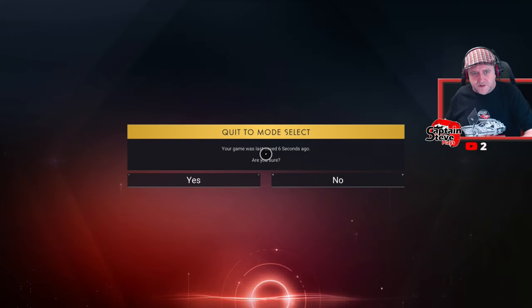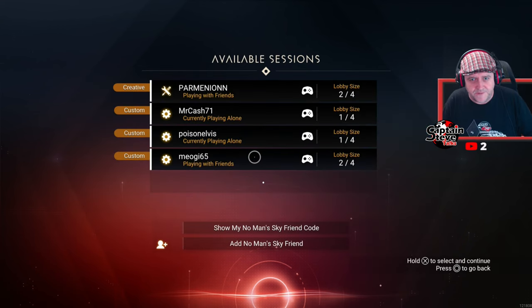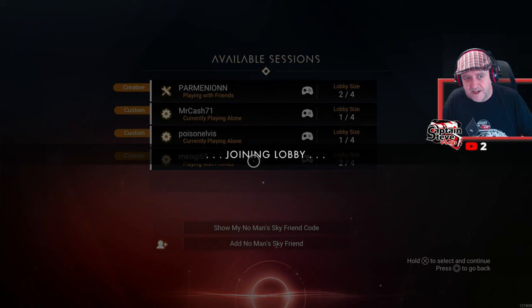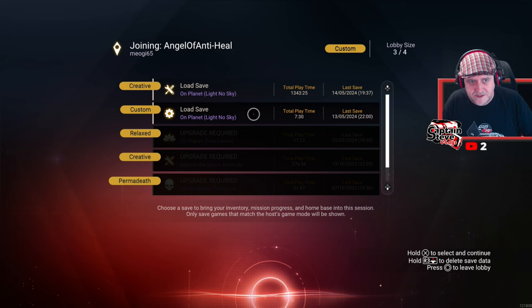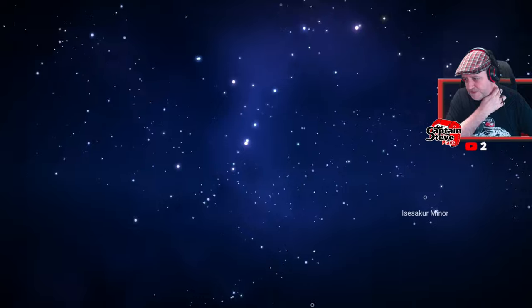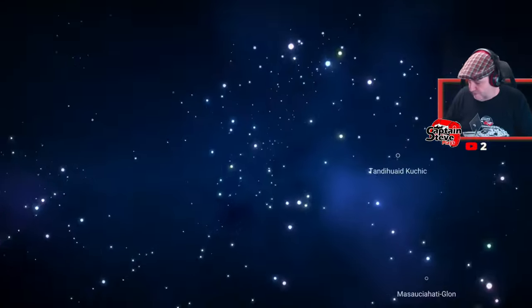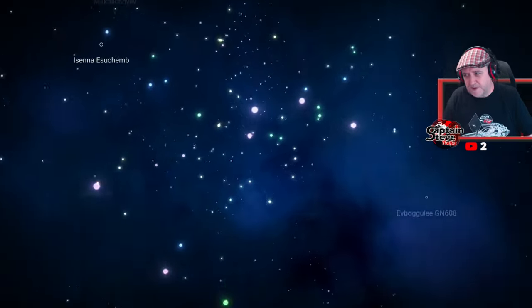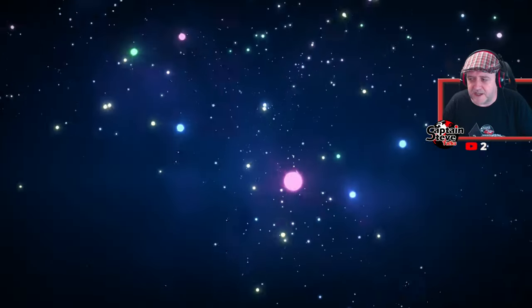There we go, I just gave out my eggs — lovely jubbly. Now I'm going to log in and go pick up an egg from Miyogi. Let's go join Miyogi — I'm right near him anyway with my actual creative save, but I haven't got long. I just need to go pick up an egg from Miyogi. This is my actual proper save for the event.